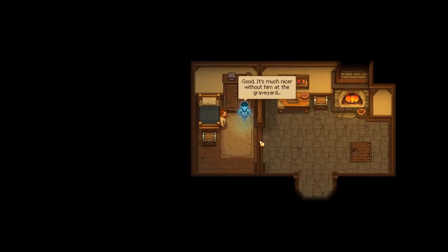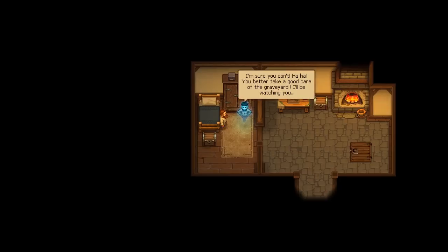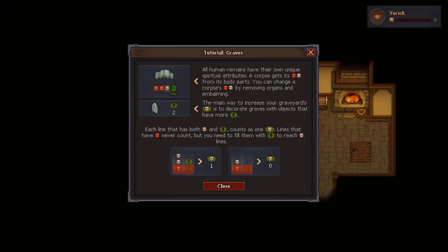Oh hey, he's back - Yorick. We're dead but we still deserve some respect. Sins are red skulls and good deeds are white skulls. Even the best decorations can't make a graveyard a peaceful place when it is full of... whatever that means. So the more red skulls, the harder it's going to become to make the cemetery appealing.